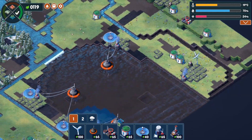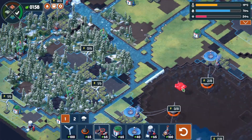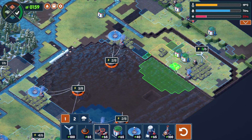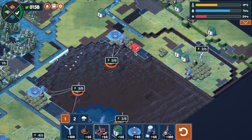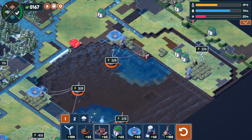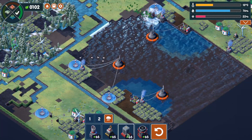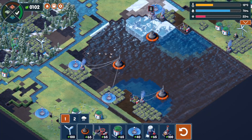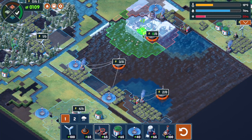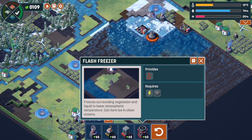We're in a bad place — let's go clean the ocean, I can make a little bit of money. Nine — not much but that's all I got. I don't want to have to restart this one again. If I flash freeze that, can I put a scrubber on it? Yes. That gets me out a little bit. Sixty-five for that, sixty-five for that — I'm not going to have enough money.